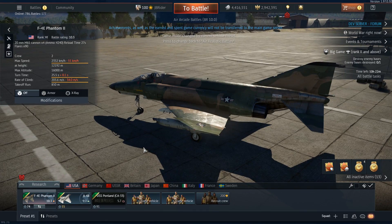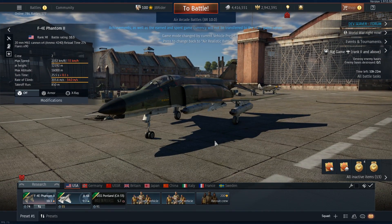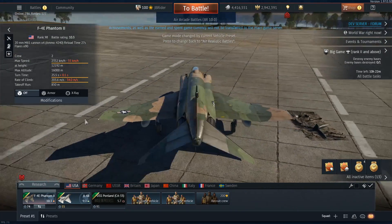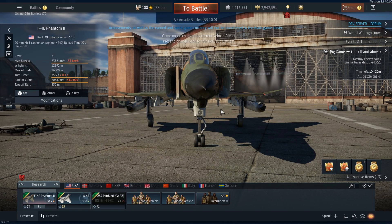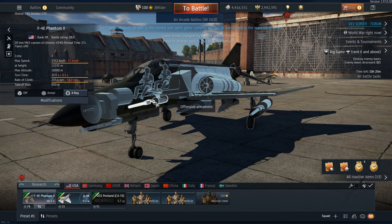Starting off with the Americans — they are not getting any ground vehicles, unless you count ships. But we are getting a new Phantom 2 jet, the F4E. The Americans already had the F4C but now they're getting the F4E variant as well. They're pretty similar; the only big difference you can notice right away is that the F4E starts off with a cannon by default.